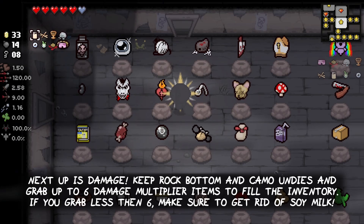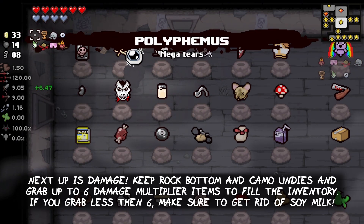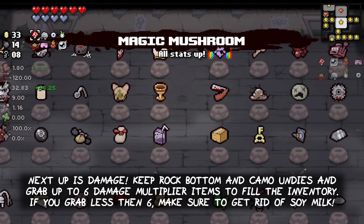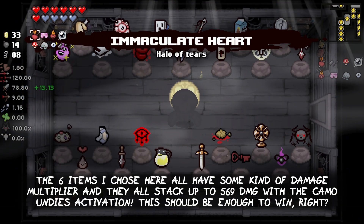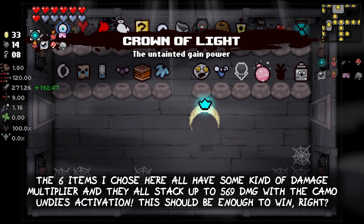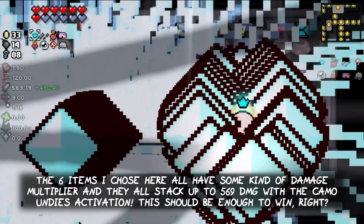Next up is damage. Keep Rock Bottom and the Carmo Undies and grab up to 6 damage multiplier items to fill the inventory. If you grab less than 6, make sure to get rid of Soy Milk as it still lowers your damage in the background. The 6 items I chose here all have some kind of damage multiplier and they all stack up to 569 damage with the Carmo Undies activation. This should be enough to win, right?